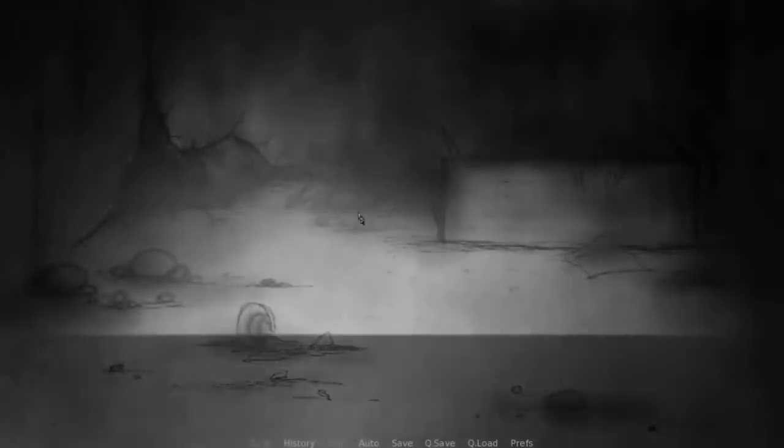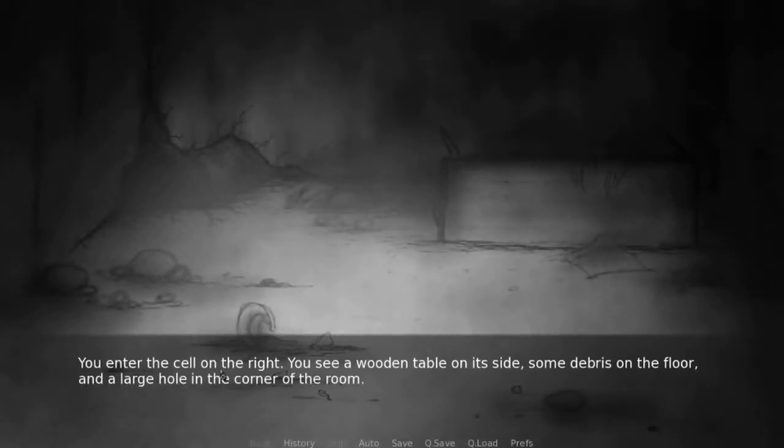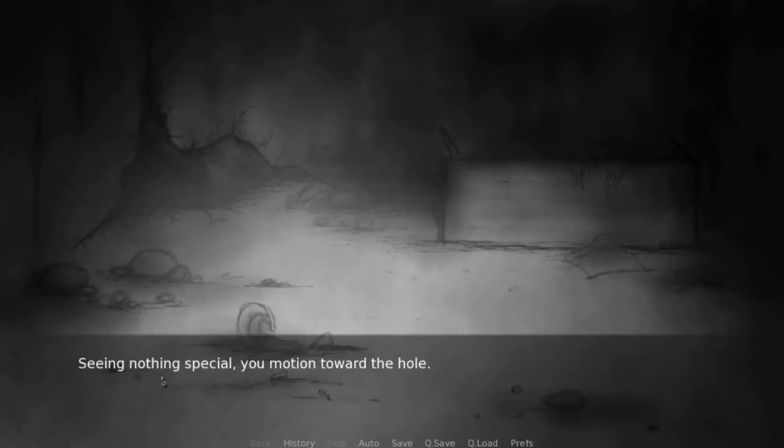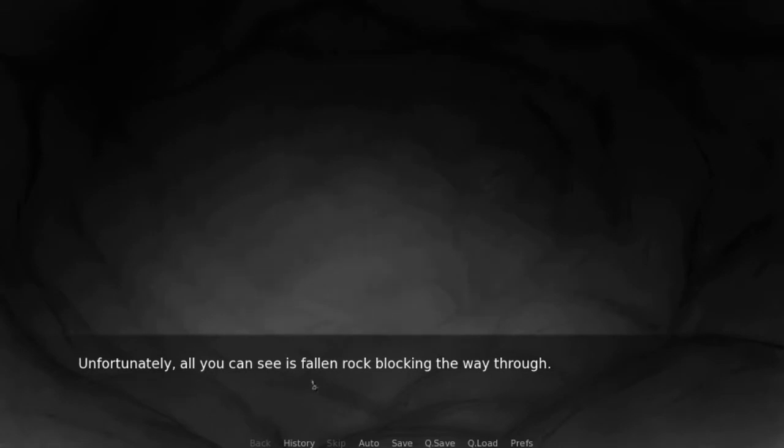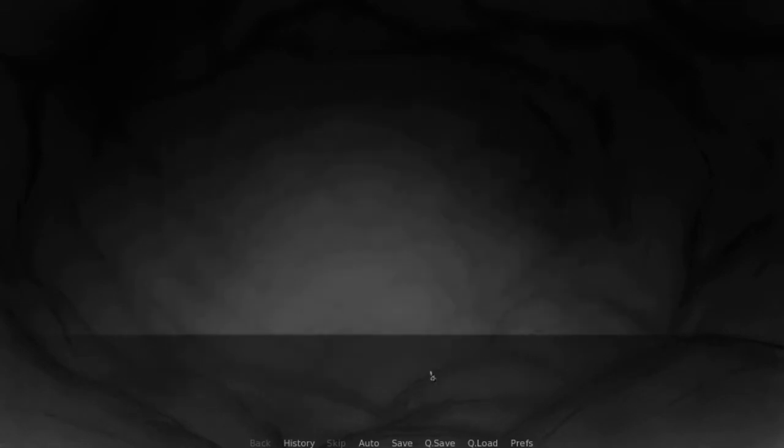We're gonna go to the right one, which is opened. You enter the cell. On the right, you see a wooden table on its side, some debris on the floor, and a large hole in the center of the room. Seeing nothing special, you motion toward the hole. You discover a passageway underground. Unfortunately, all you can see is a fallen rock blocking the way through.